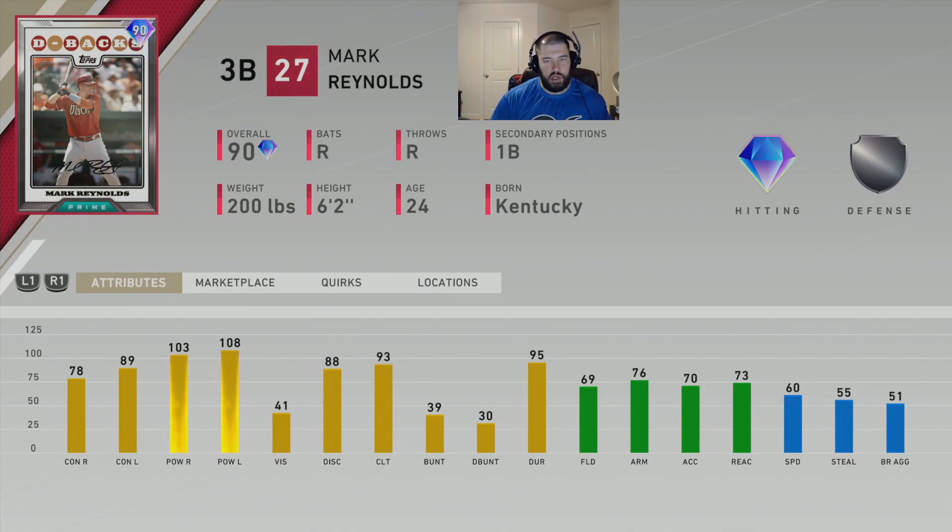As Mark Reynolds, if he's like previous years, he has a super glitchy swing and a lot of power. His PCI is going to be itty-bitty even on Hall of Fame. On All-Star it's going to be all right because he has good contact, but he still has low vision — he's going to have the PCI size of about a Joey Gallo, maybe a little bit bigger. When he does make contact with the ball it's going to go a long way. At this point in the game, this Mark Reynolds is pretty much useless to most people other than maybe a pinch hitter or for certain events — throw him in the Moonshots event, get those five RBIs, and get the extra 20 program stars.